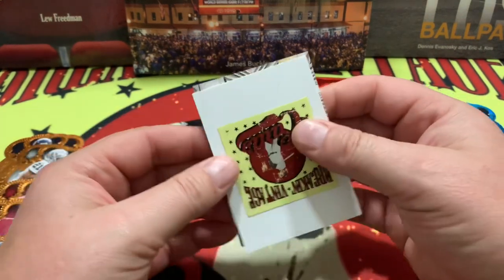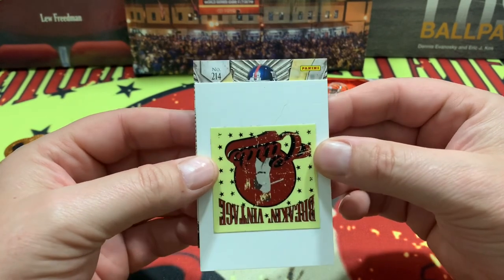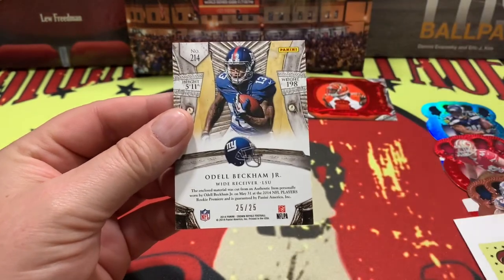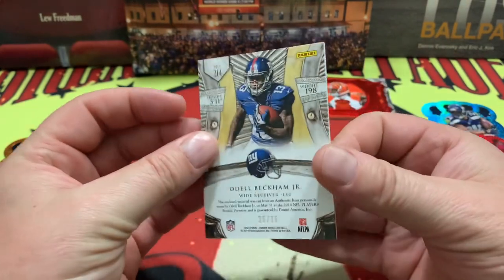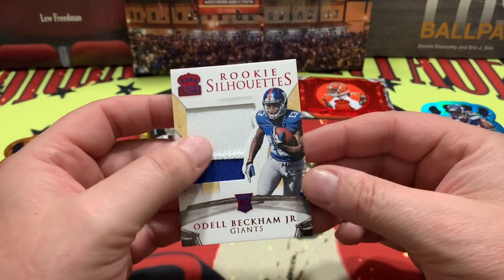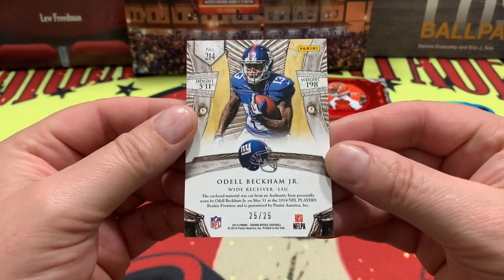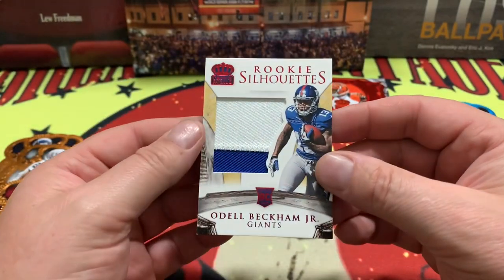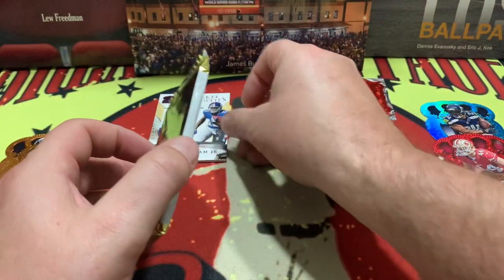Right behind there we have a patch card — it feels like a patch. It is a New York Giant, number 13, and he is number 25 out of 25. It is Odell Beckham Jr.! A rookie silhouettes Odell Beckham, number 25 out of 25 — that is a very nice find out of this box. Dual color patch, full stitch, and it is a personally worn item. This is when Panini used to do it right — very nice card indeed.